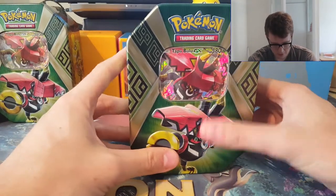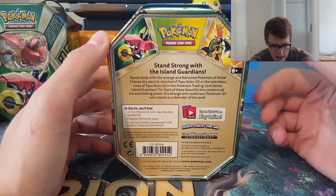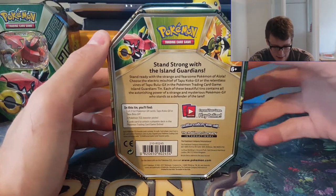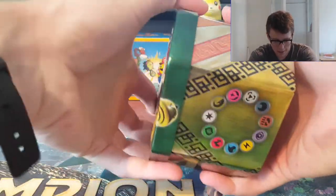Let's open up this Tapu Bulu GX tin. As you can see there's also a Tapu Koko, but the Tapu Koko tin just has a promo version of the Tapu Koko from the recent Guardians Rising set. This one is a brand new card that's only printed in this tin. So let's open it up.